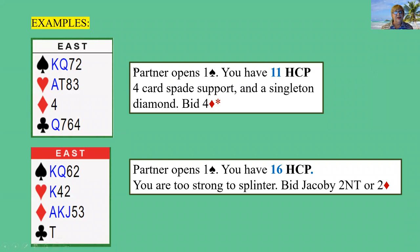Here's an example. Partner opens one spade, and here you have 11 high card points, four spades, and a singleton diamond. This would be a good hand to splinter — you would bid four diamonds. The splinter bid is the shortness, so the auction would go one spade by your partner, and you would bid four diamonds. Very, very specific. But on the second hand, partner opens one spade and you have 16 high card points — you are too strong to splinter. You're way too good. So in this hand, you would either bid Jacoby 2NT, or you could bid two diamonds, which would still be a game force, but you're too good for a splinter.